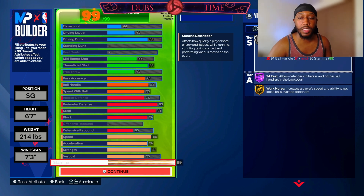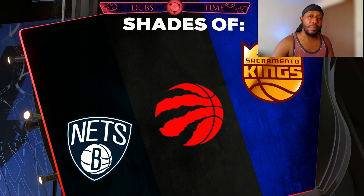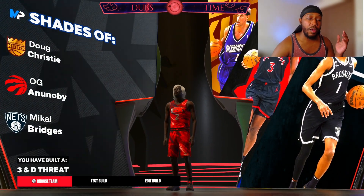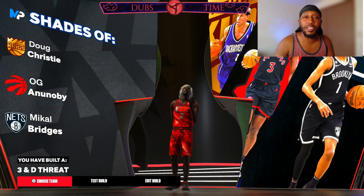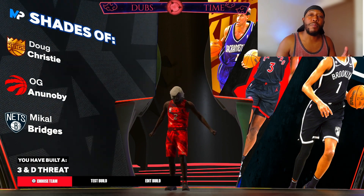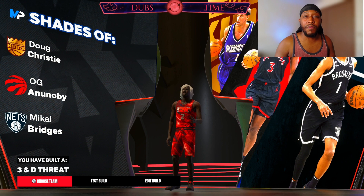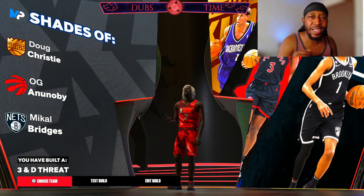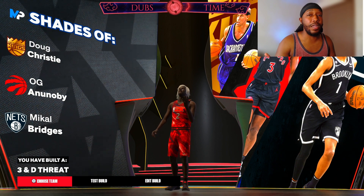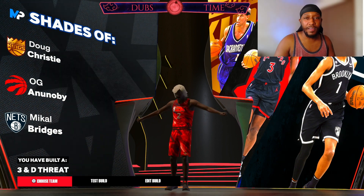99 stamina gives silver handles for days, hall of fame 94 feet, and gold workhorse. I think this is the best lock build in the game hands down — you get shades of Doug Christie, OG Anunoby, and Mikel Bridges as a 3-and-D threat. If you're new to the channel hit that subscribe button, hit the bell icon, switch it to all, and smash that like button. If you made it this far, comment 'clamps' down below. You can catch me on a live stream — I live stream every single day on Twitch. Until later y'all, it's been your boy Dubs, love you guys, catch you in the next one.